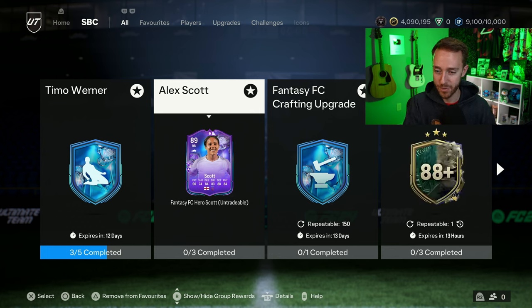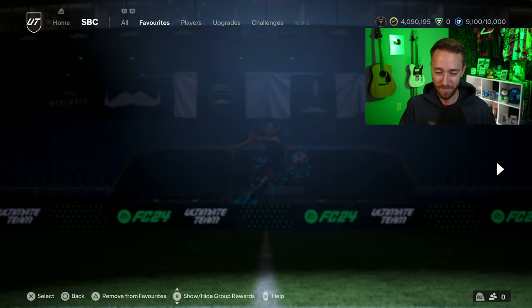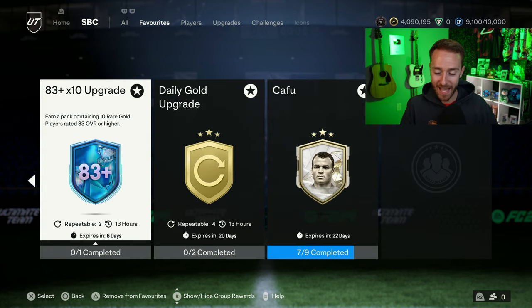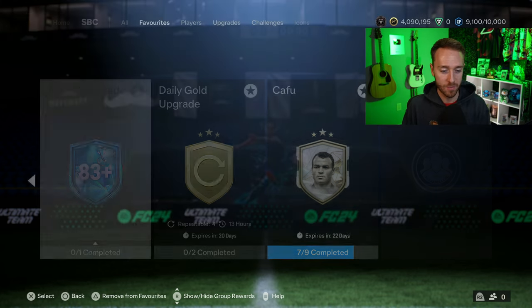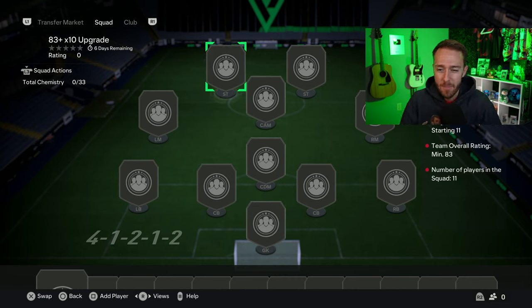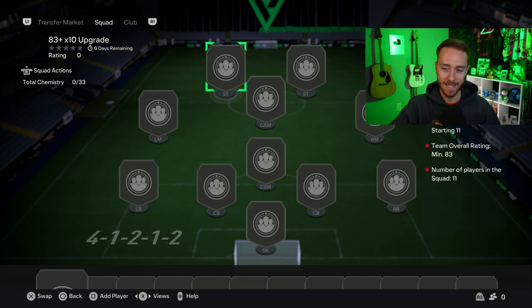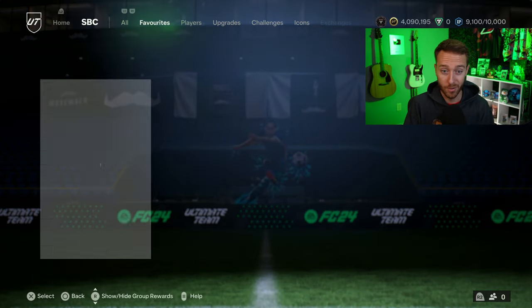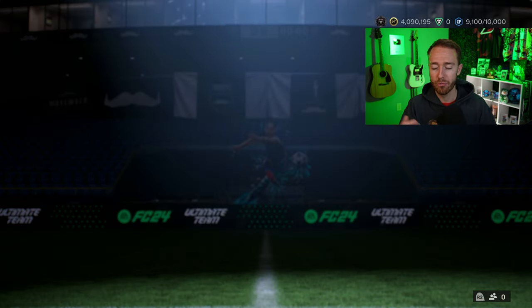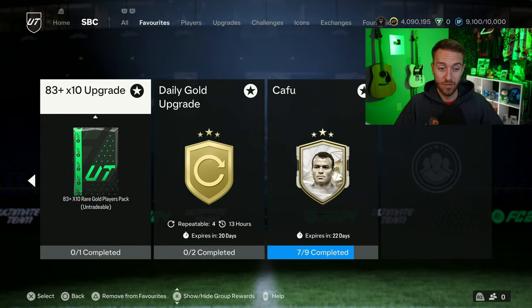One of the favorite SBCs of the entire year came back — the 83 times 10. Whenever EA drops the 83x10 repeatable three times a day, you know it's going to be a decent week. This is the staple of FC23 in terms of grindable crafting SBCs. You turn in an 83-rated squad with one Team of the Week, open the pack, put most of it back in, supplement through other upgrade packs or objective packs, and you can do it three times a day.